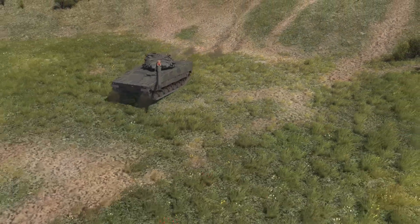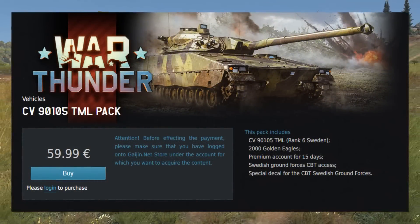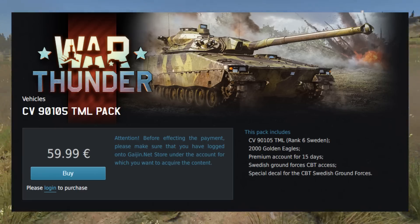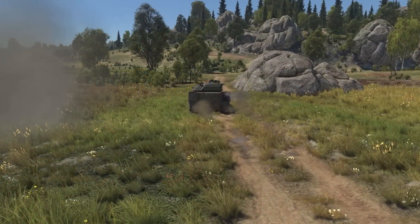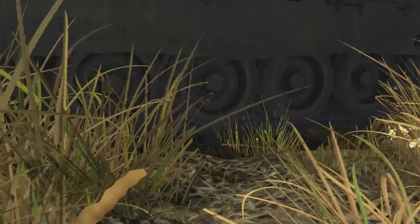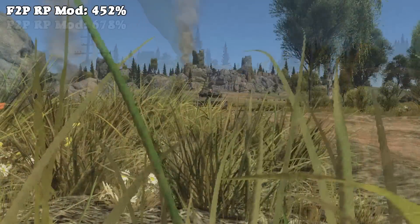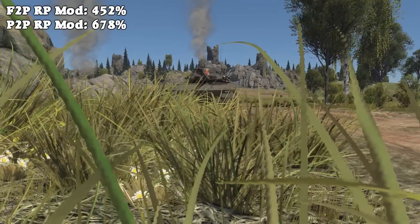To unlock the CV, you'll first have to purchase it in a pack on the Gaijin store. For a price of €60, you get the tank, 2,000 golden eagles, and 15 days of premium time. The CV has a base RP modifier of 2.26, which gives you an RP modifier of 452% with a free-to-play account and 678% with a premium account.